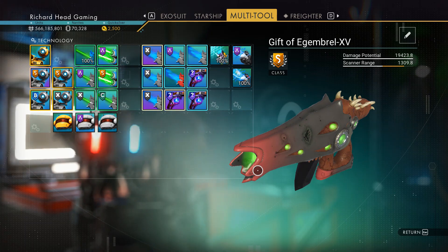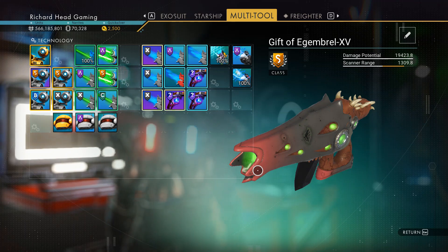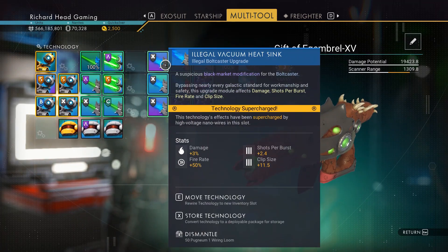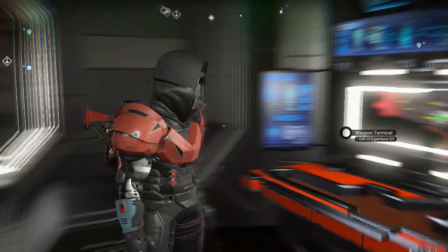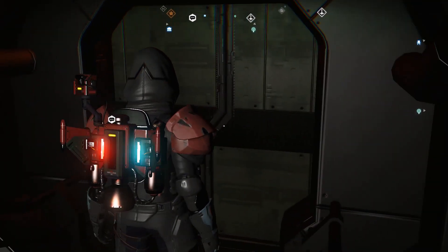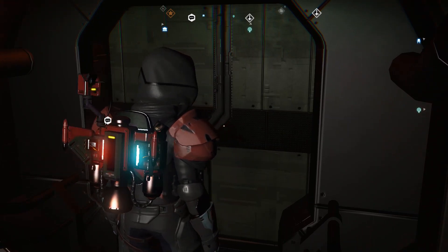So if you're looking for one where you can get more modules supercharged for damage purposes, I have dropped a comm ball that will show you where the station — or the minor settlement — is at that will do that. Any questions or comments, feel free to leave them below and have a good day.